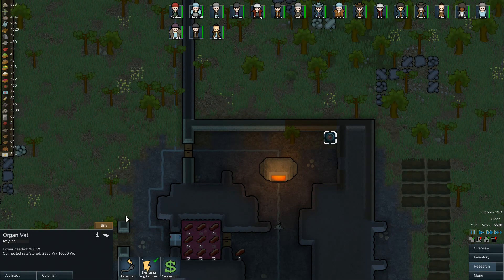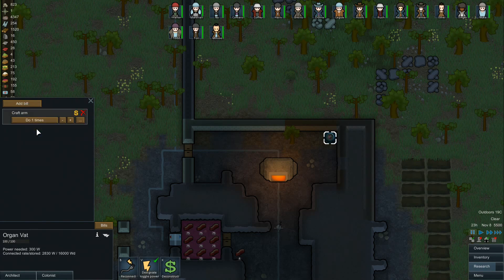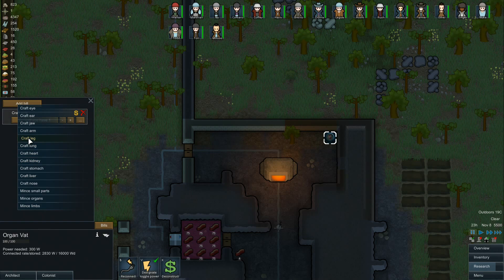We're going to use this human vat here to create some organs. First off, let's start with an arm and a leg because we lost one of our arms before. We'll probably want arms anyway. Let's say do until you have one — we'll continue to make a new one if we need to. It requires a medicine skill of seven, so only people with medicine skill seven can actually create them. We're going to do both an arm and a leg and then work from there.